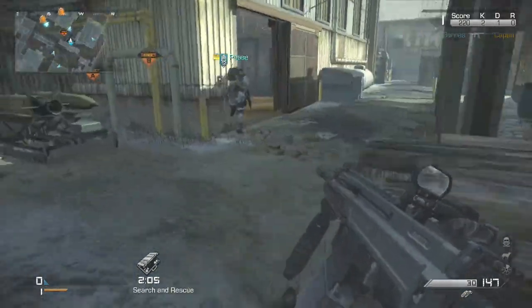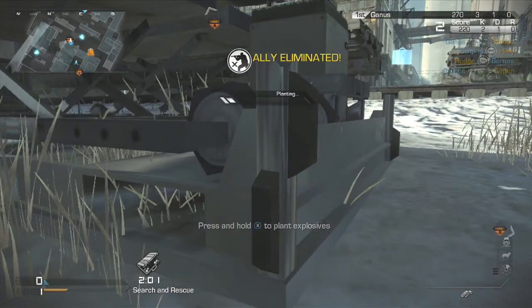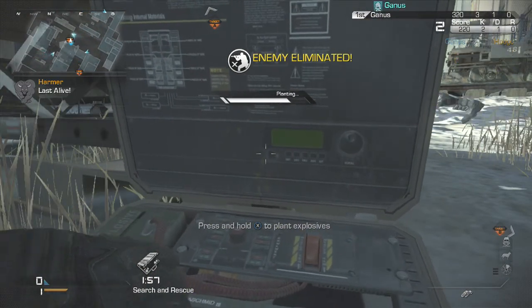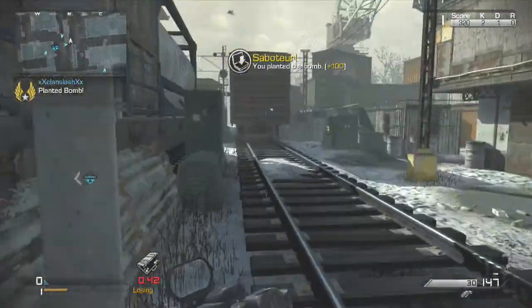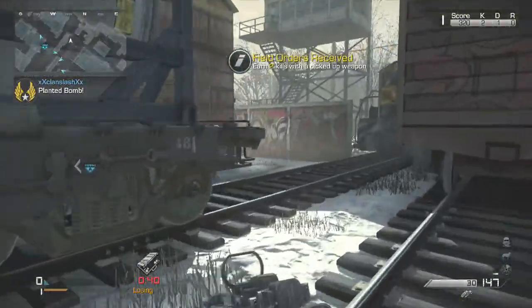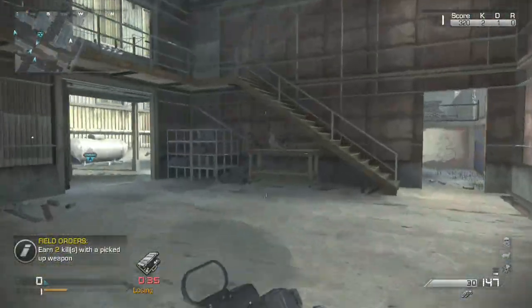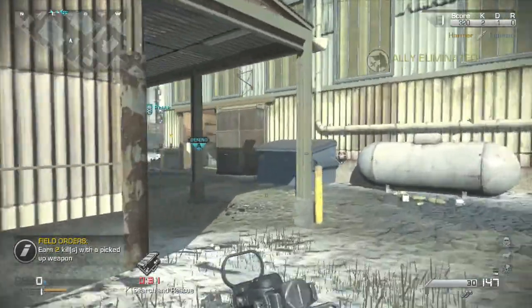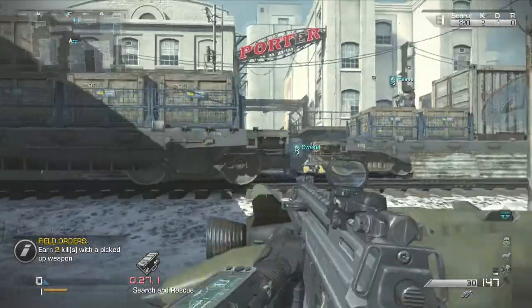Shooting our own teammates — pro. Let's plant this bomb and get out of here. We'll collect the tag. These tags are like — 'earn two kills with a picked up weapon' — little bonuses you get inside the game. Pretty cool. Ally eliminated — sounds deadly.